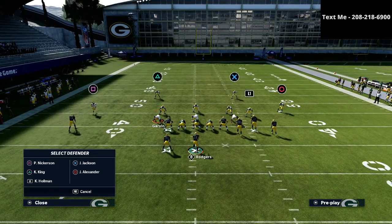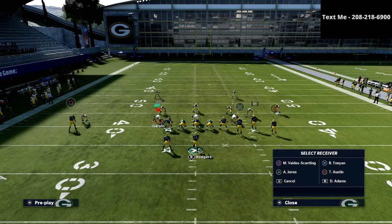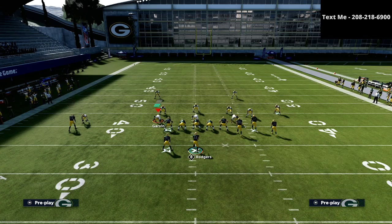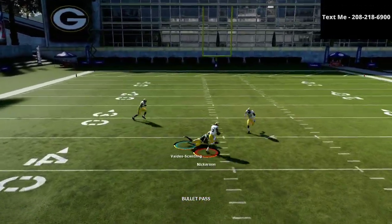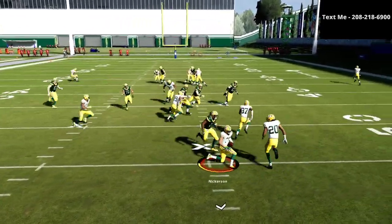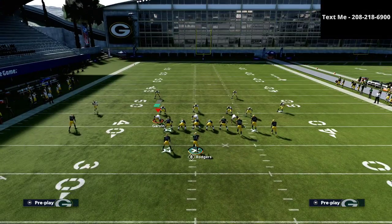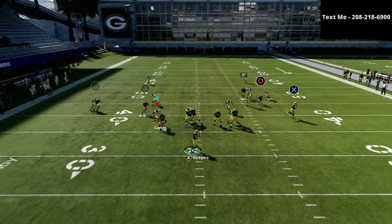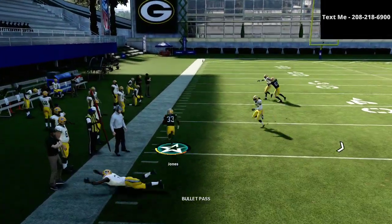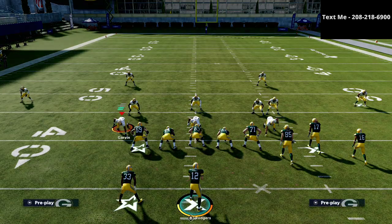Now let's say they put an inside third on the field. You're going to notice as we watch how they play this post - they kind of gathered and taken away that post route with the inside third. However, that is going to leave other things open for you to hit. The other route you can hit really easily against man-to-man is going to be your running back on that option route. The triangle receiver is almost always going to get open against man-to-man and he's almost always going to break that tackle as soon as he catches the ball.